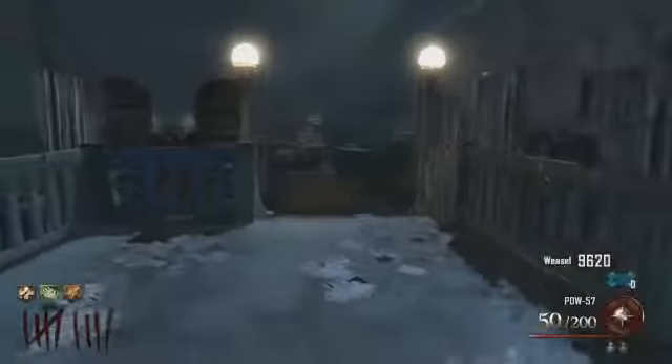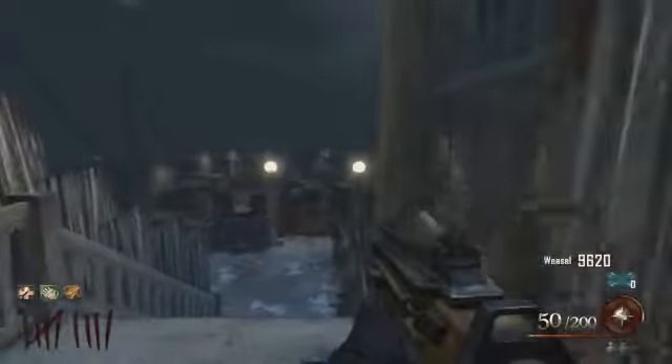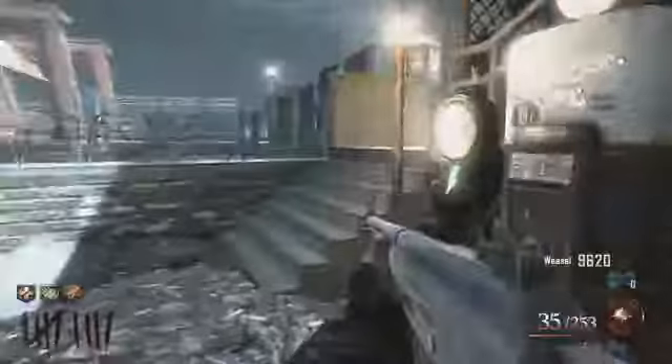That's pretty much all I wanted to show you guys — that you cannot get these two perks and Treyarch trolled us with another easter egg, putting these two perk machines on the docks on an unaccessible part of the map. Hopefully you guys thought this was funny. Leave a like if you did enjoy, subscribe if you're new — signing out, peace.